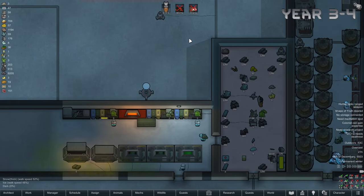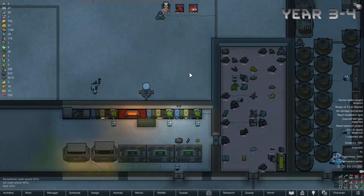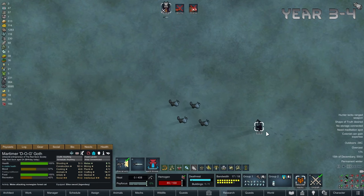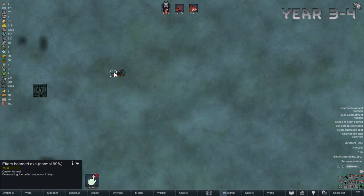We then got around to building ourselves a mech booster, which would speed up the movement speed and work speed of our mechs. The range is pretty short though. Goodbye prisoner, hello 90 waste packs. Now let's see how a dog performs against 4 cats — that was really quick. Too bad we couldn't save this guy.